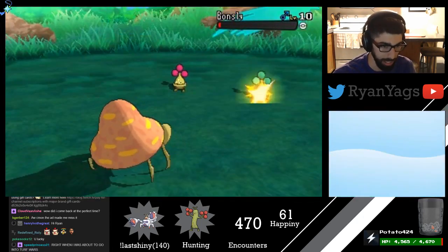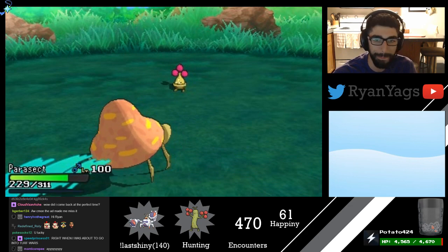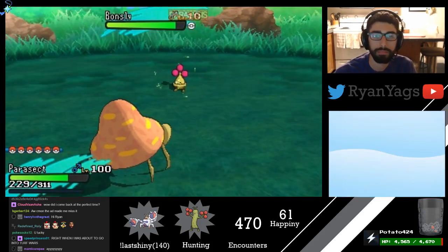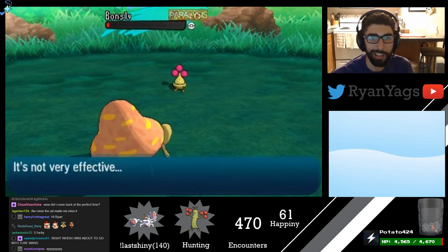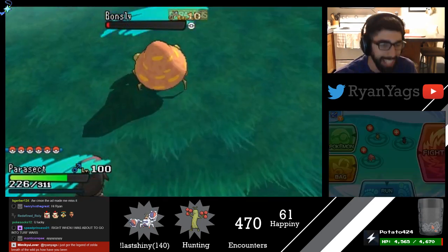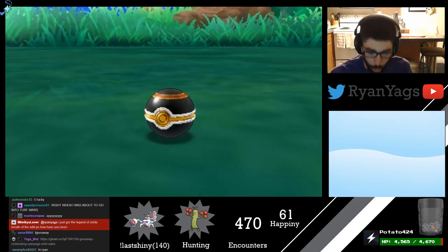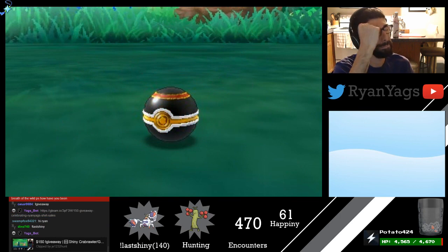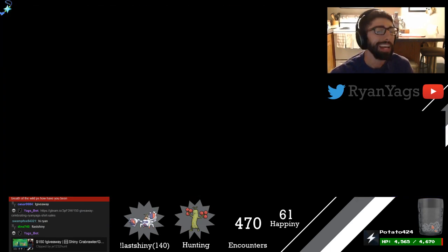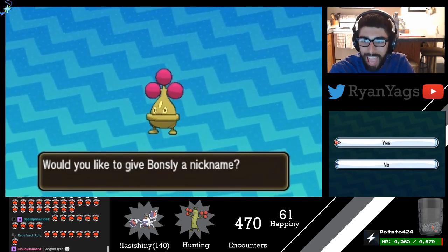X-Scissor, non-shiny Bonsly. You're already paralyzed — here's a false swipe. There we go. Now we're gonna go to our luxury ball. Stay in there... one, two, three — got it! First ball, easy. Shiny Bonsly is caught, the welcome-back shiny that brings us back to the stream.